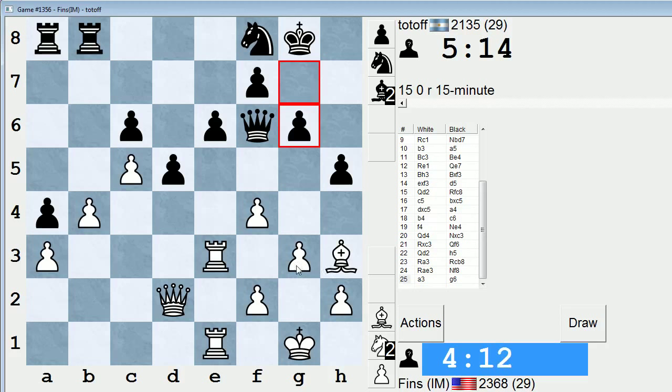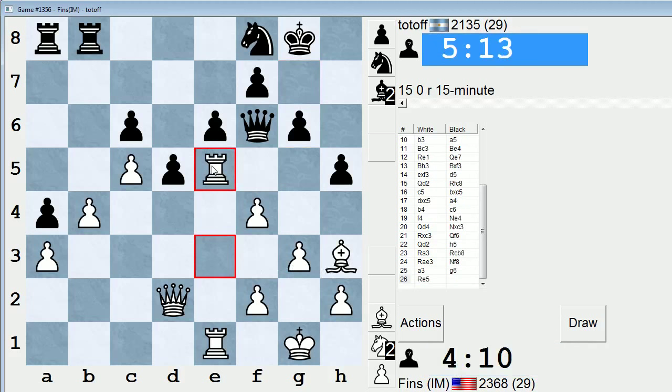Rook e5 could be played — let's try it, more sort of to scare him than anything. Make him think about some potential threats. Like, if knight d7, maybe I sack my rook on e6. Rook takes, pawn takes, I have bishop takes e6 check and I win his knight. But in reality, I think I'd like to move this bishop back somewhere — like bishop f1, d3, c2. Keep an eye on that a4 pawn.